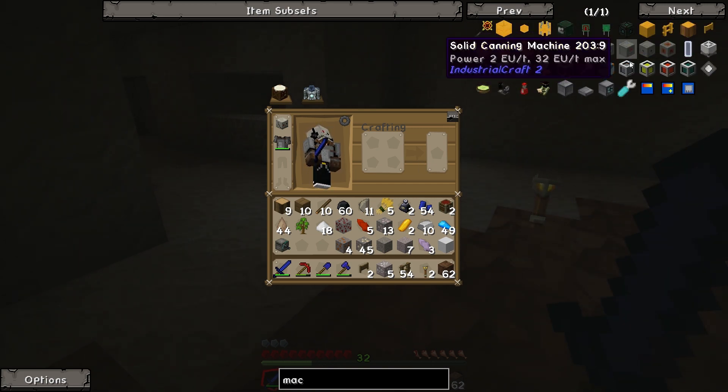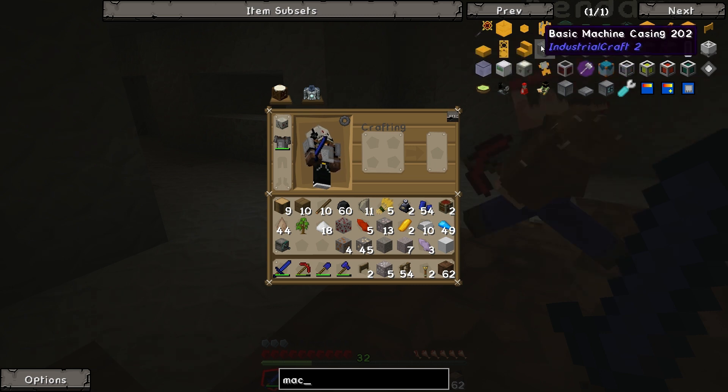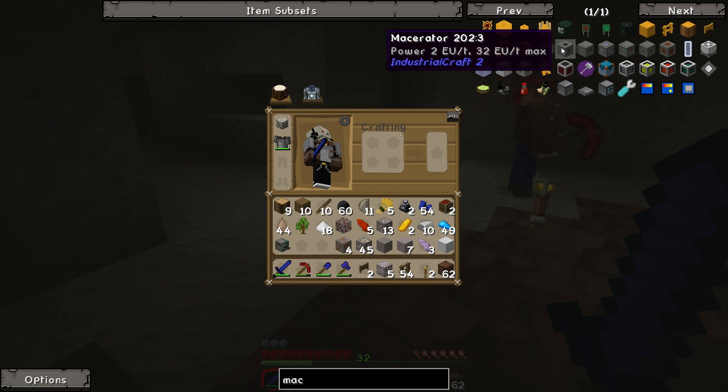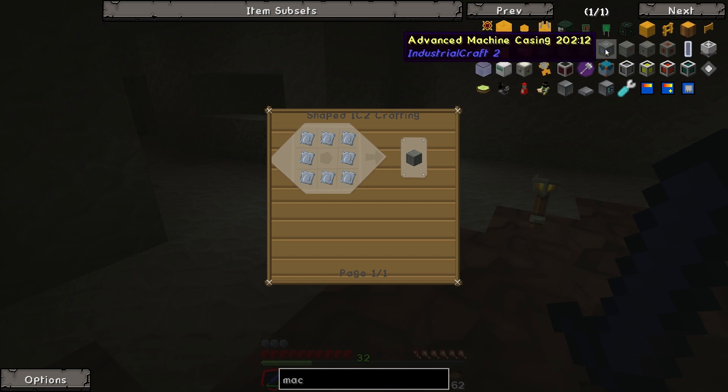I'm still getting used to some of the looks of the blocks with this texture pack, so just bear with me. For the macerator we're going to need flint, iron plating, rubber, and all kinds of stuff.